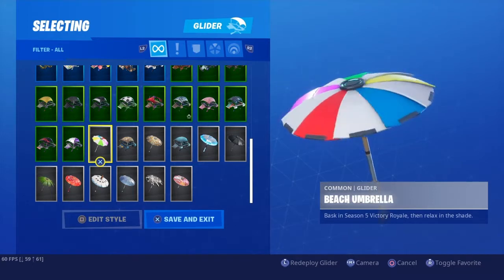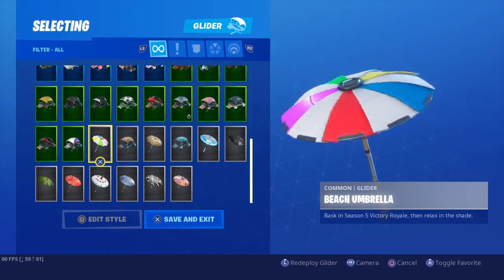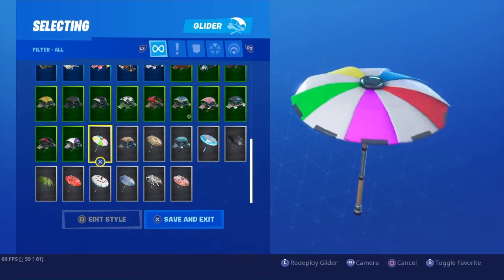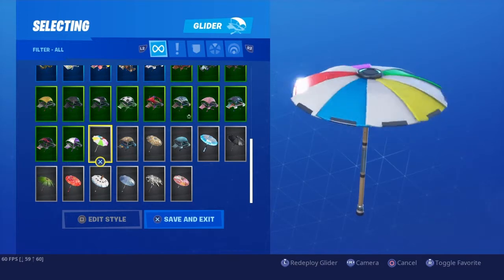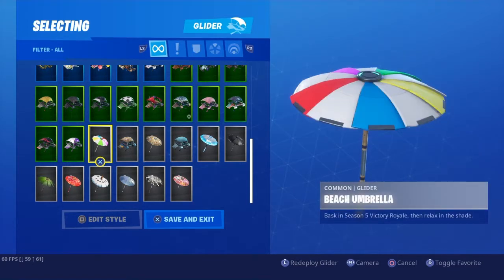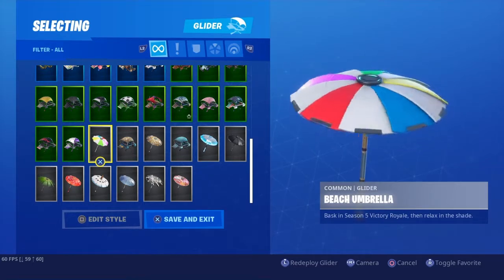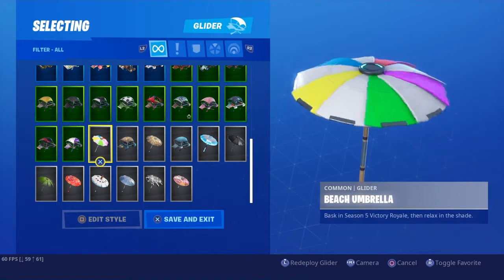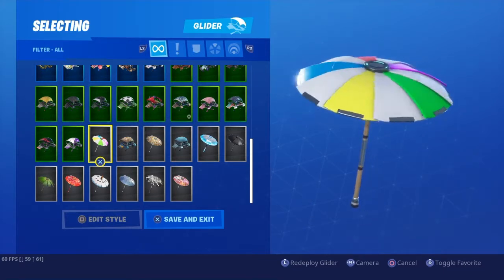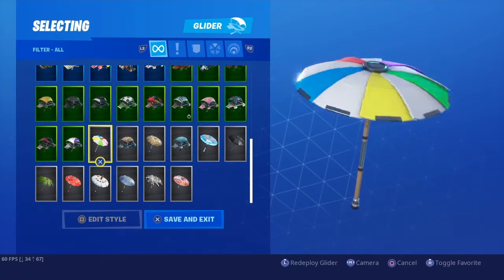Now we have the Beach Umbrella. This is the one umbrella that took all season. This was Season 5, and I will tell you what — I was pretty let down. I never saw this umbrella, and then whenever I did finally see it, once I got it, I was kind of let down. It is kind of nice, but it's just not what I was expecting.